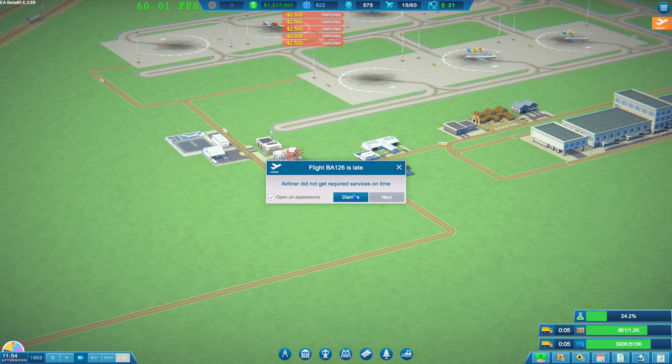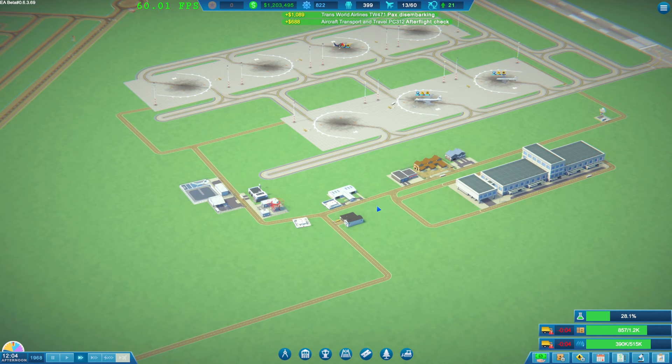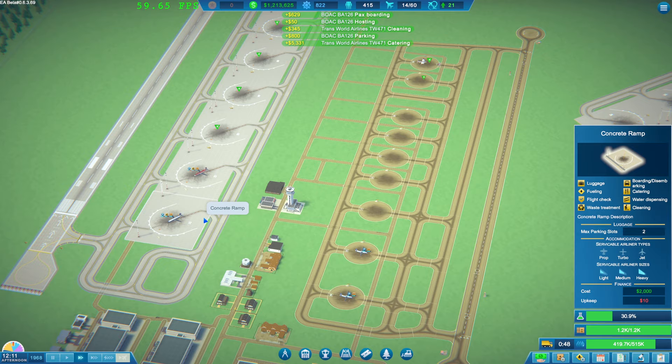Dismiss all that - that's probably going to be a knock-on effect from what I've just done. So boarding is getting done, just being a little bit delayed. Fuel and cargo seem okay. I think we're doing way too much, actually - but we're not getting many on-demand flights at the moment.